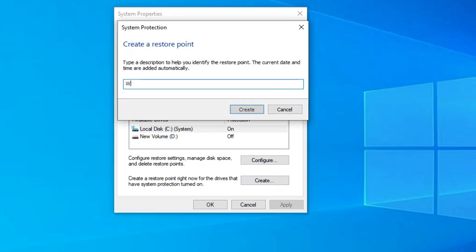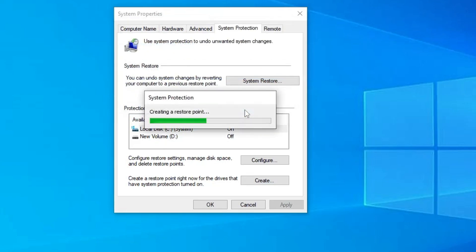Click on Create and give it a name like 'Windows 10 Optimization' so you can quickly remember it. You can also add the date if you want. Click on Create and it will take a few seconds, and your system restore point will be created.